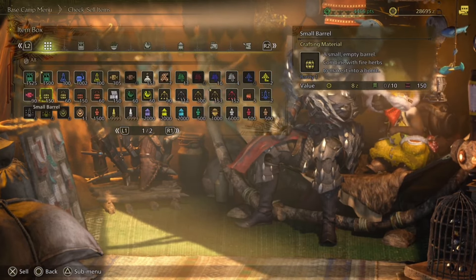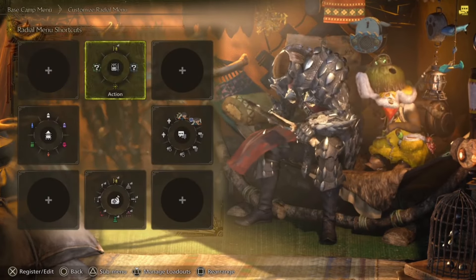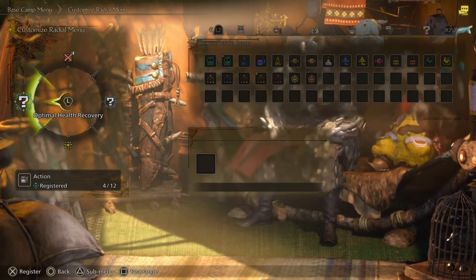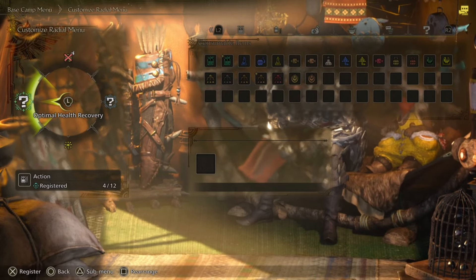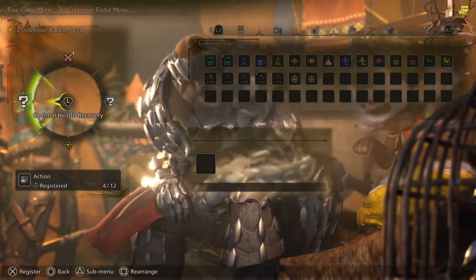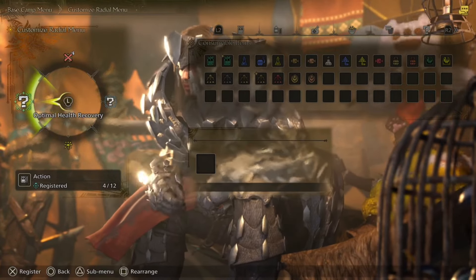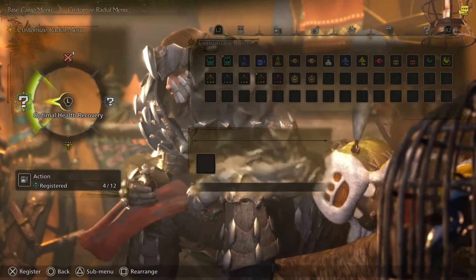Now the customize radial menu. On the actions section, you can select the SOS flare or, as I mentioned earlier, the optimal health recovery. If you use this, it selects the best type of potion based on how injured you actually are. It won't use a mega potion if you've only taken a small hit — it'll use a standard potion and save the more vital one for when you're truly injured.